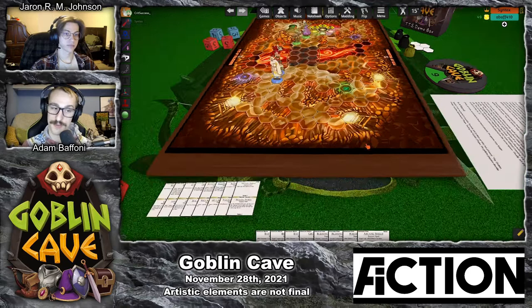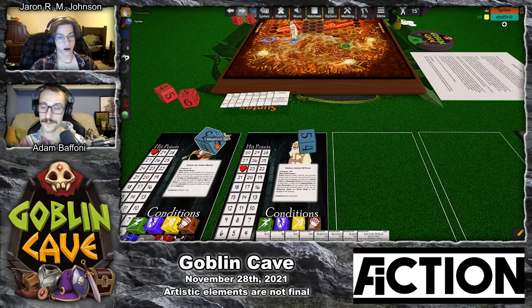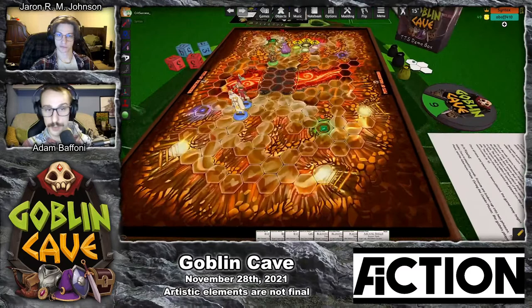Goblin Cave uses a modified d6 for things like movement and damage, so instead of a standard 1-6 spread, Goblin Cave's dice have faces 3, 4, 4, 5, 5, 6. This helps to keep the average roll much closer to center, while still allowing for satisfying high rolls and devastating low rolls. I've given Autumn 3 spaces of movement and Hamer 5 spaces of movement.